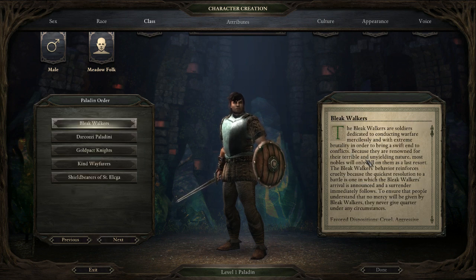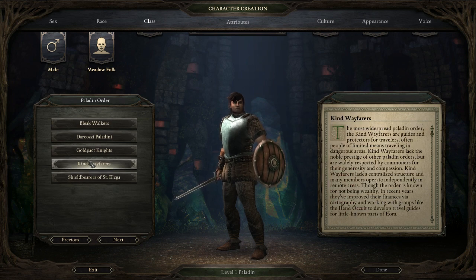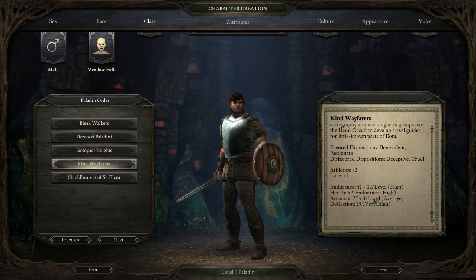So let's go ahead with the paladin. This is a player character in a new game, so they're going to be able to take advantage of those disposition bonuses. If you're not sure about your ability to follow the disposition, you can turn on an option that will show what the different dialogue options give you for your personality disposition. So every time you see Benevolent, you click that. Never click Deceptive or Cruel for this particular one — the Kind Wayfarers. That makes it a little easier if you really want to make sure you're going to be effective.